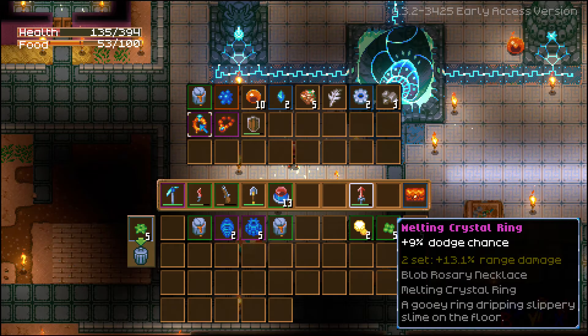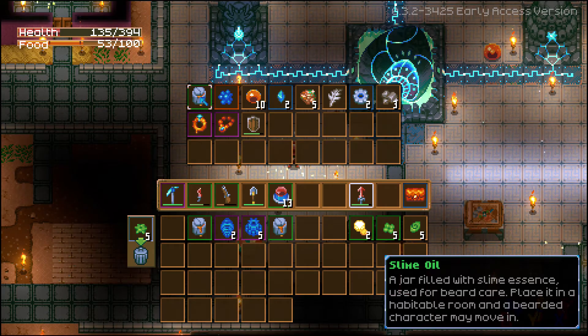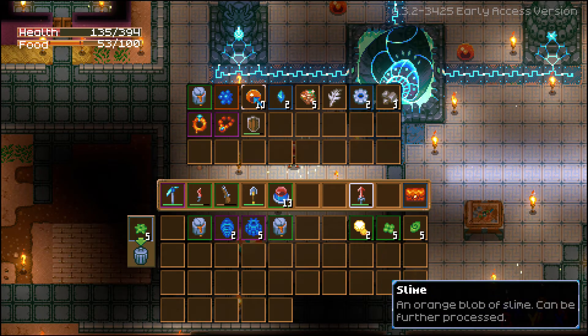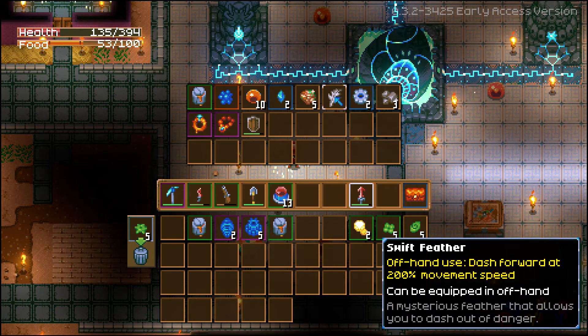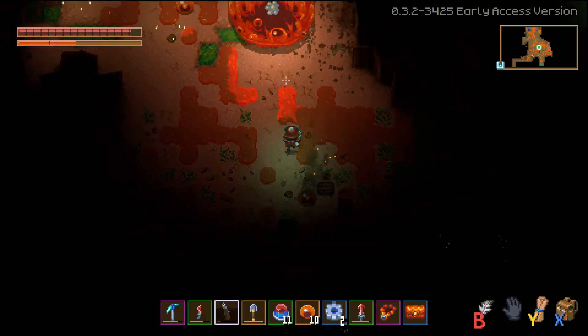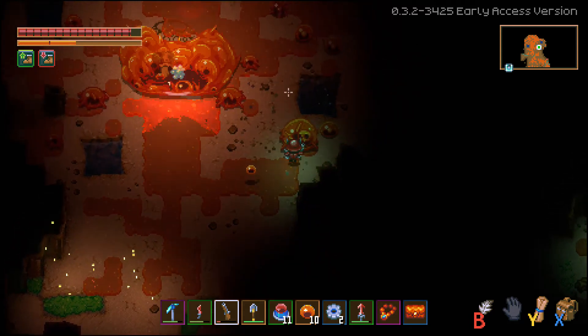You do stand a chance of getting other items randomly from drops, like the shield and the feather, which gives you a quick speed boost when you press the B button on a controller. If you are farming the bosses, I would say carry on until you get the two rings, but after that don't bother trying to farm the shield or other stuff as you can pretty much buy or find most of them. If you're still having trouble defeating Glurch, check out my starter guide on taking him on.